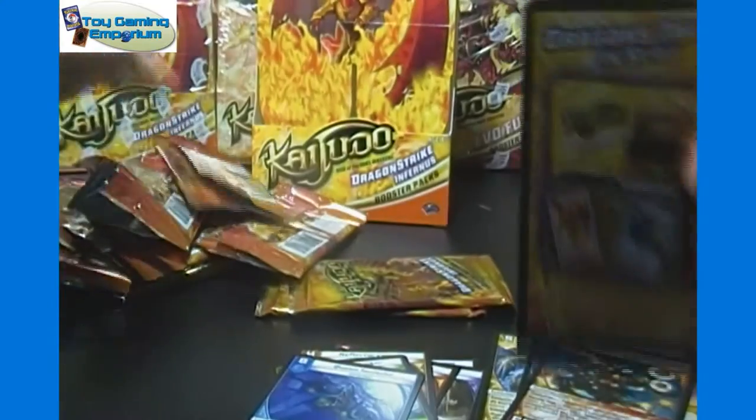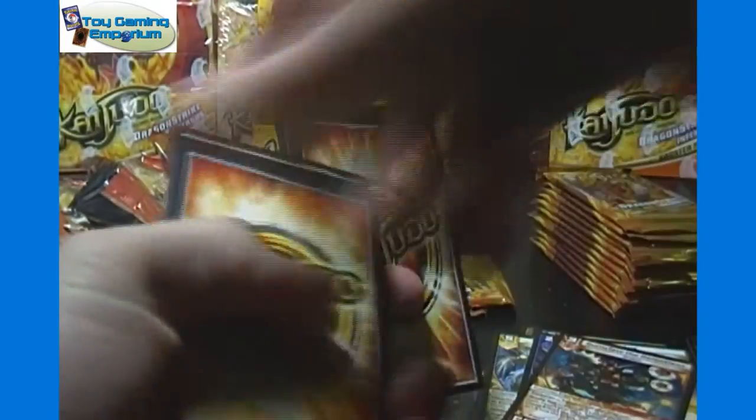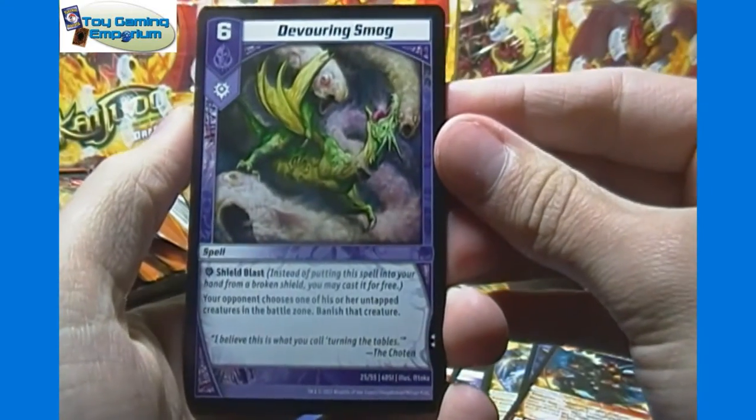By the way, in the background we have six boxes of Dragon Strike and Furnace, and four boxes of Evo Fury. We'll be opening up all those over time. I'll probably be opening all the boxes today, but we'll space out the uploads as best we can.